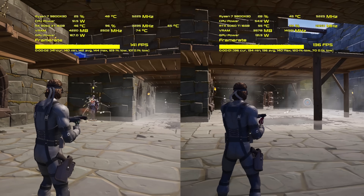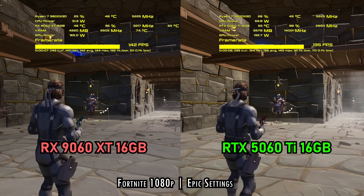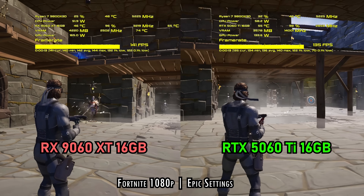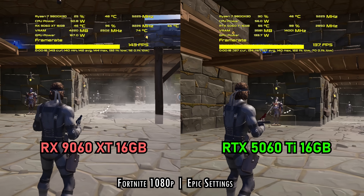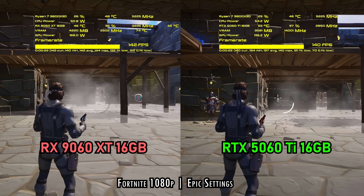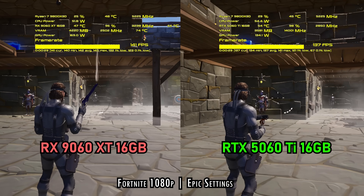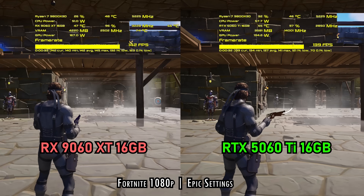Moving on to Fortnite — I feel like this game recently brought out an update that's made things a lot smoother, which is surprising because I'm just used to an absolute stutter fest in Fortnite. On both cards I didn't really incur any stuttering, and the results were very similar between these two cards. You'd be hard pressed to notice a big difference. Only really when you get to 4K do you start to see the 5060 Ti pull a bit more ahead, but at 1440p and 1080p they're very close together.